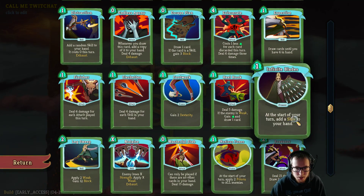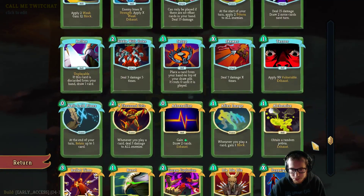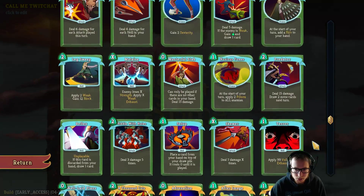Bottling Finisher is maybe the coolest thing you can do with a deck that has a Backstab in it — bottle Finisher and deal 80 damage on Turn 1. So yeah, that's all cool.